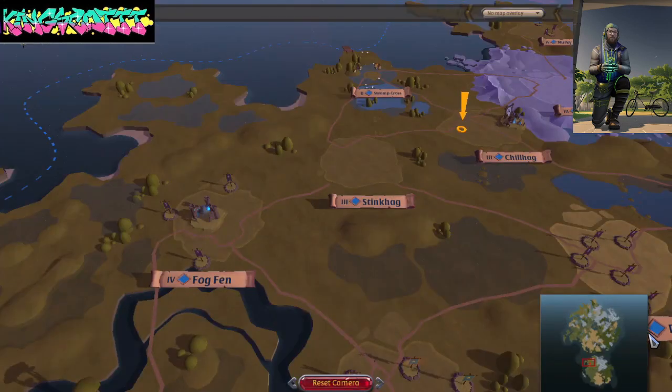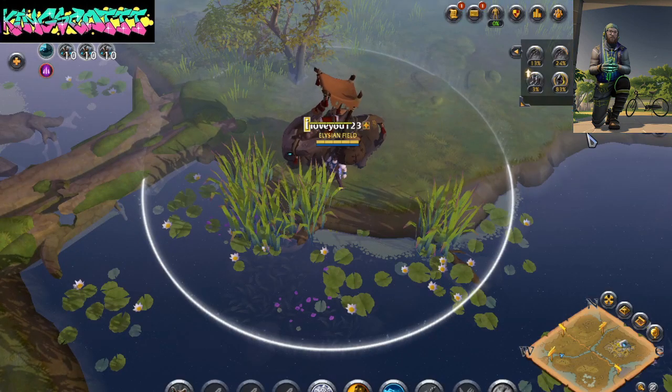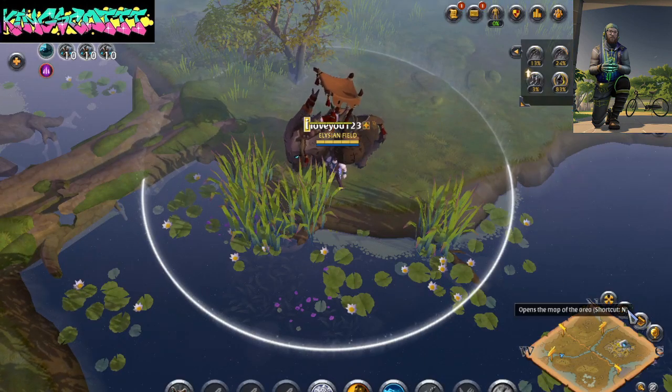What you want to do is open up your world map and go to Chilhag — however you pronounce it — and pretty much go to that area.